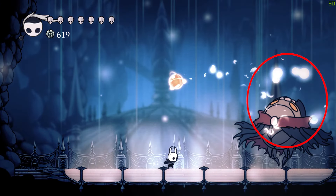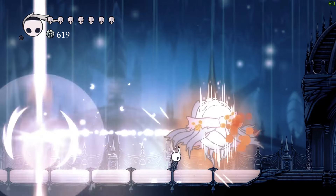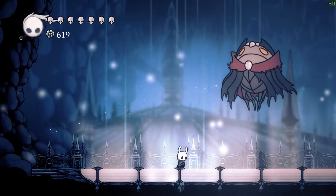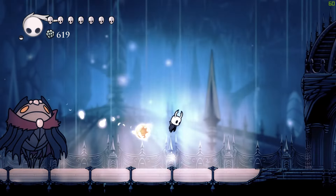When his head glows, he's going to fire a projectile at you. If he does this attack while on the ground, jump over it. It's tempting to jump right away, but you want to just wait a bit, otherwise you'll end up jumping into it.